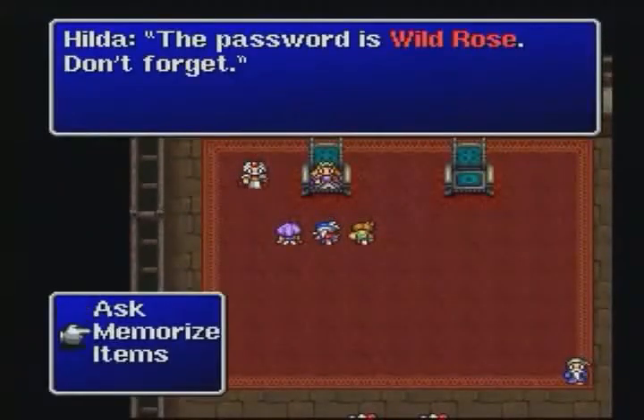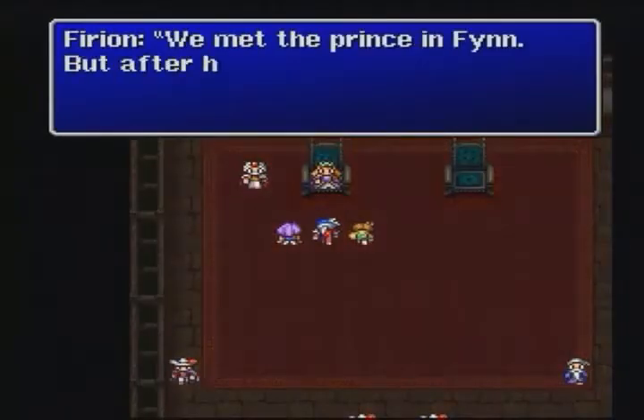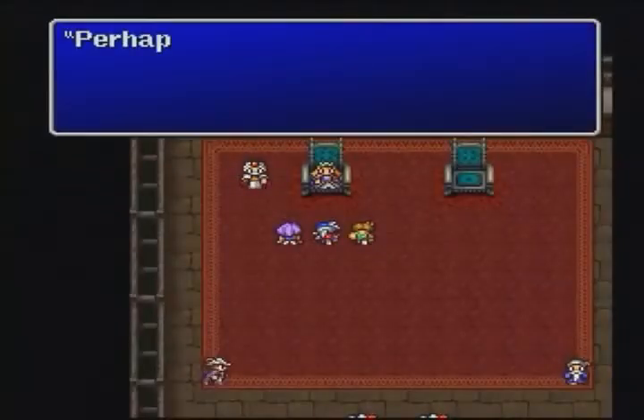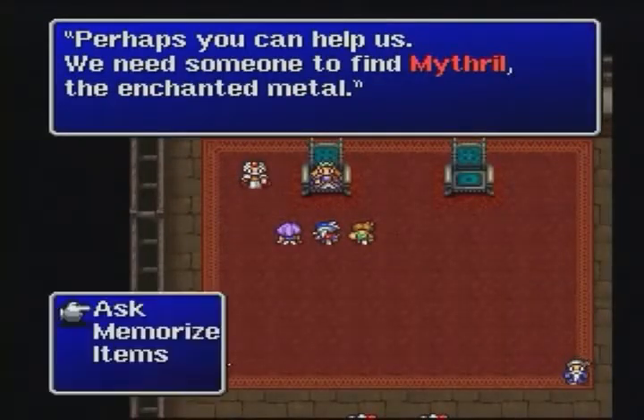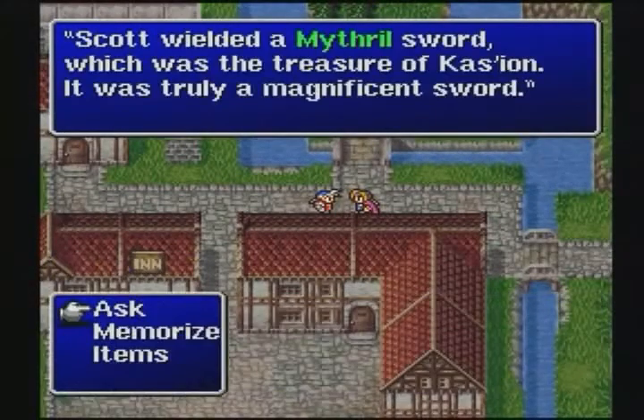Final Fantasy II's innovations extended even to character interactions. During conversations, occasionally key words would appear. These could be memorized and then discussed with other characters to advance the story. This heightened the player's sense of involvement and represented a true revolution for its time.